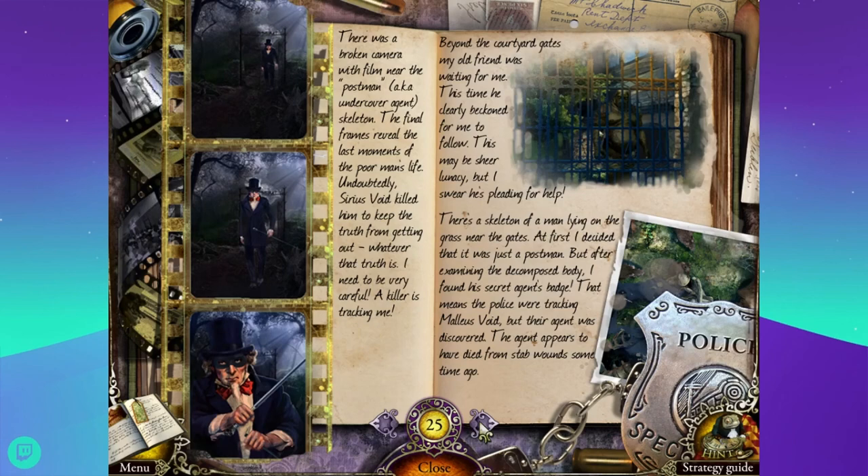Beyond the courtyard gates, my old friend was waiting. He clearly beckoned me to follow. This may be sheer lunacy, but I swear he's pleading for help. There's a skeleton of a man lying on the grass near the gates. I found his secret agent's badge - that means the police were tracking Malleus Void, but their agent was discovered. The agent appears to have died from stab wounds some time ago. The film wasn't developed - you couldn't have seen what was on it unless you developed it.